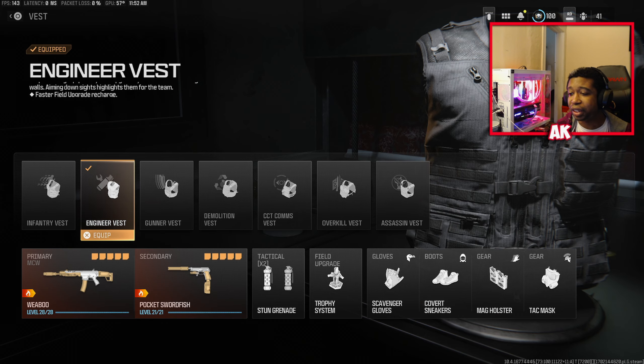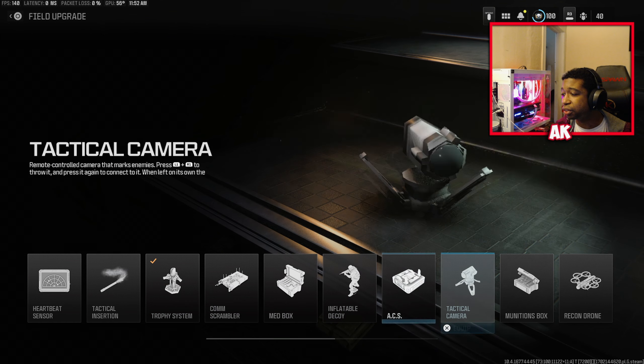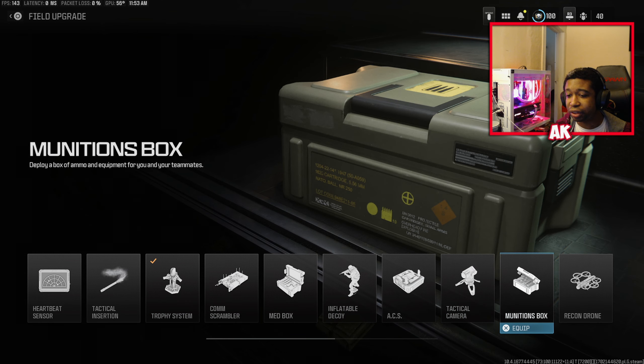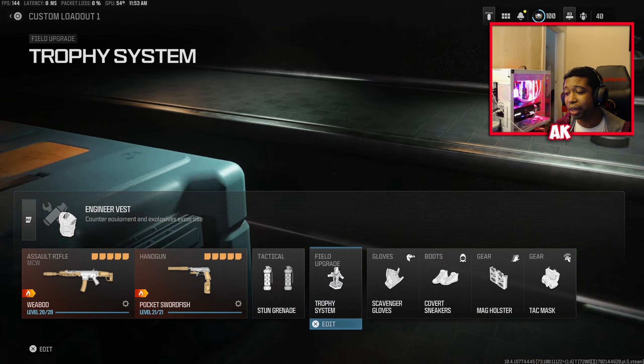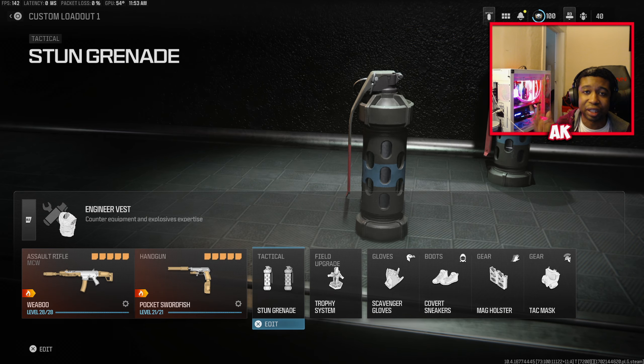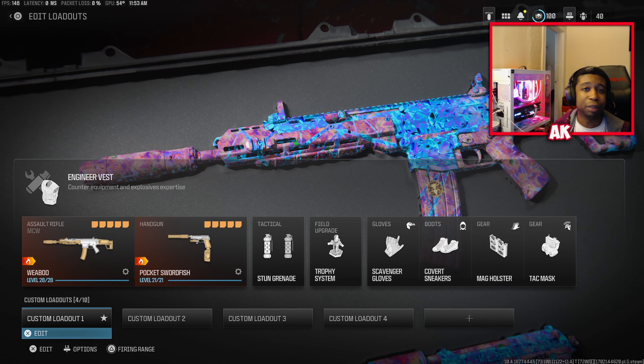You're also going to want to change your vest — I highly recommend the Engineer Vest because it gives you two tacticals every time you spawn in. On top of that, change your field upgrade to Munitions Box, because this will give you extra stuns. If you're on a streak and don't want to die, pop it and you'll get extra ammo plus an extra tactical. Otherwise, just let the enemy kill you and you'll get two extra tacticals on respawn.